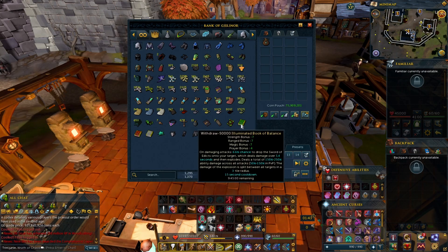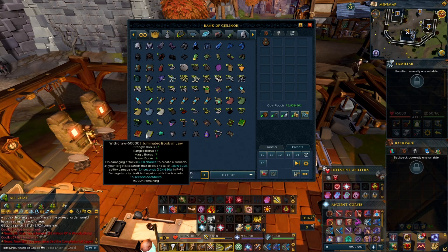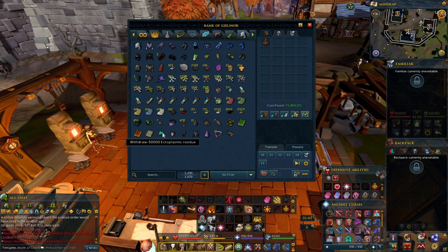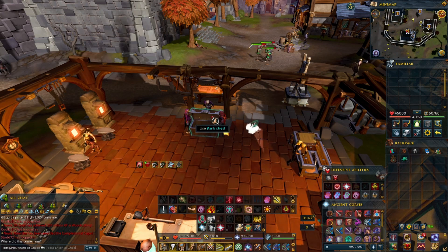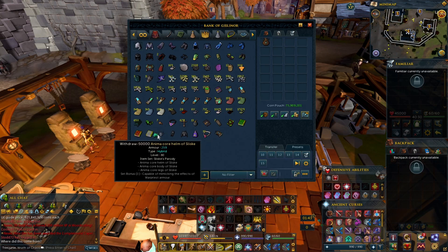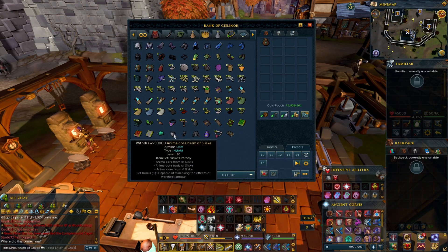Regular god books that do AOEs — the Book of Balance does AOE, Book of Chaos does AOE, and Book of Law does AOE. When you first logged in with the Necromancer teaser, it automatically gave you an ectoplasmic residue, and if you interact with it, it says level 20 Necromancy is required. You can't do anything with it yet.